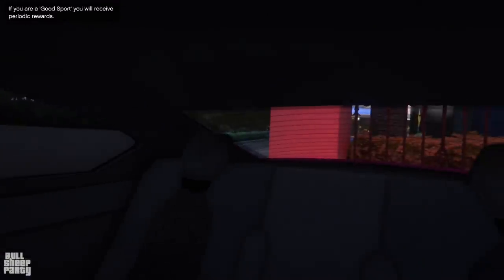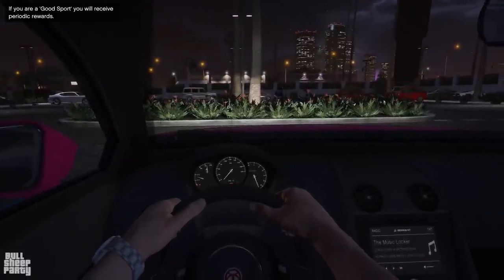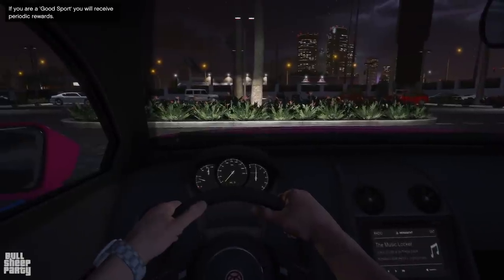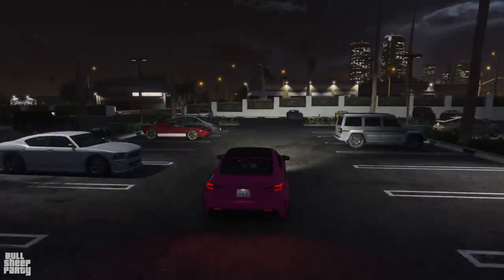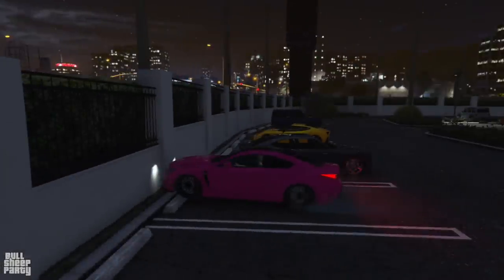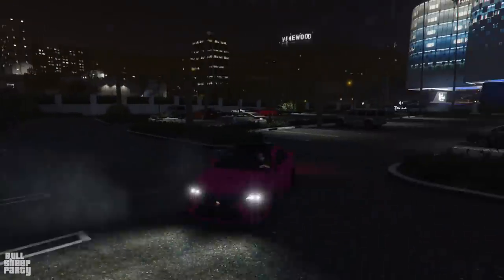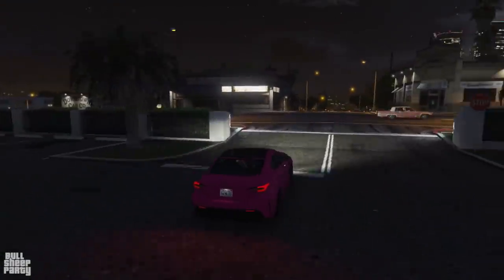As for the interior, I believe it's unique to this vehicle but it's nothing to write home about. But the way it sounds on the other hand — it's very good and it's gonna get better. But for now let's see what type of drivetrain the vehicle sports. I was a little surprised by this because I believe this is the first vehicle from the car meet DLC that's all-wheel drive, and believe me that's immediately apparent as soon as you start driving it.